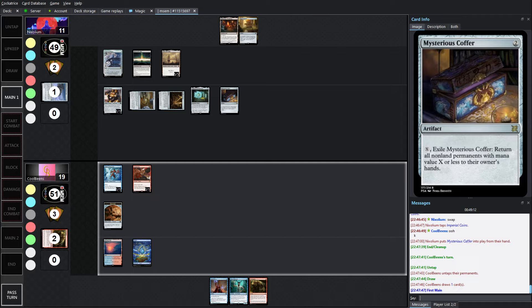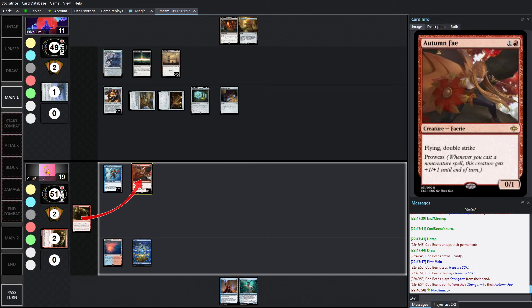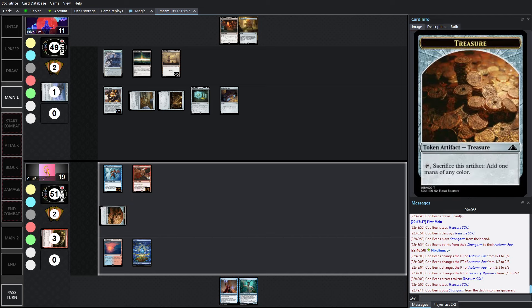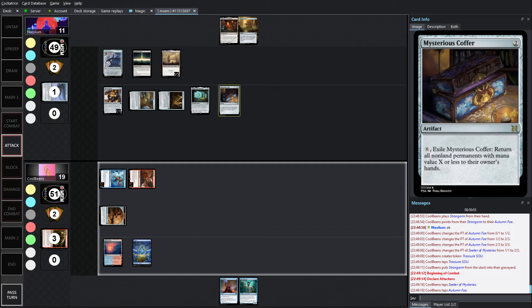Some tough decisions here. Coffers just does a lot of work — that's what the card is meant to do. We're forcing the activation of Mysterious Coffer. It is what it is. We know it's going to be an X equals 2 Coffer — so Reaper, Coins, and Cradle get exiled. Doesn't hit any of your lands. But you kind of want to use the Coffer because you want the Coins in hand. All you have to do then is run out Egg, run out Harvest Reaper — that's 2 mana and it plays for itself. Then you sacrifice the Reaper, scavenge, get Dead Man's Hand.